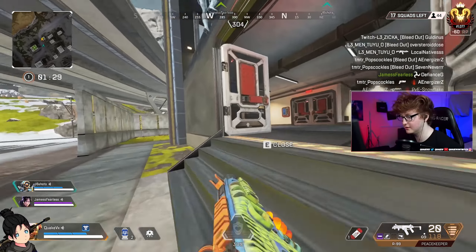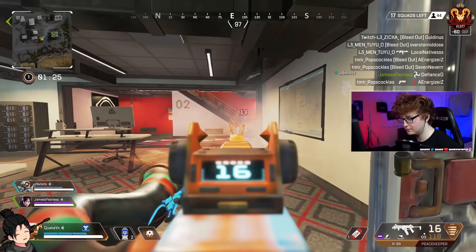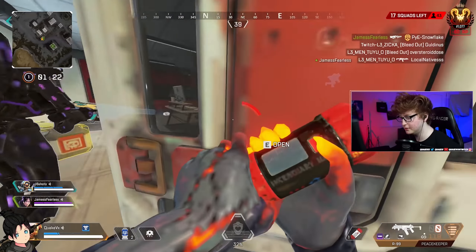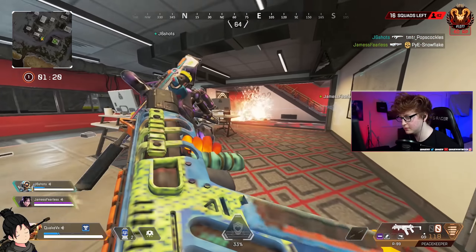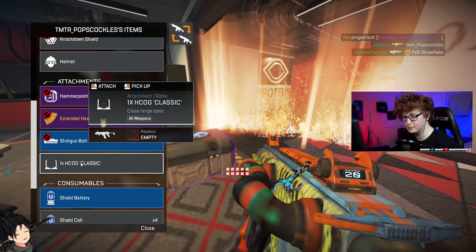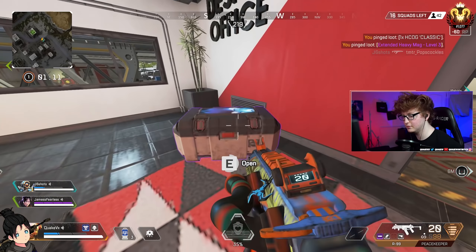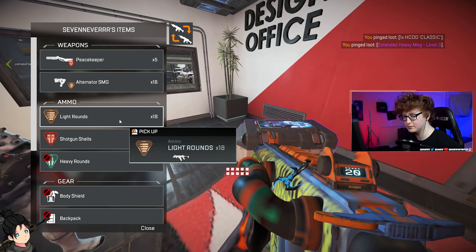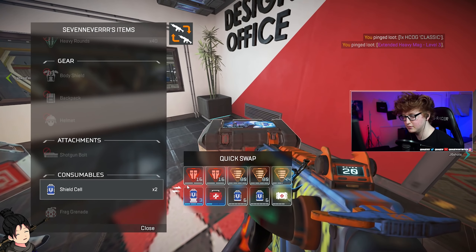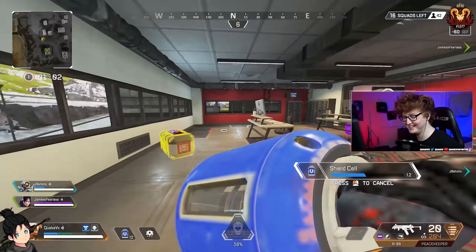This arc star strategy goes against all logic, so bear with me. Normally when you're using an arc star, you think about throwing it at the enemy to stick them, do insane damage, and then push and kill them. But this arc star strategy goes against that logic completely — against any logic you'd expect in an FPS shooter. You actually want to arc star your own teammate.